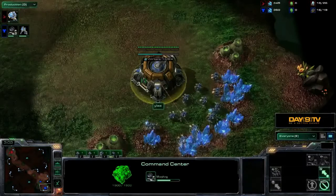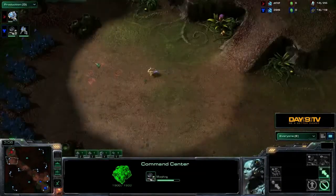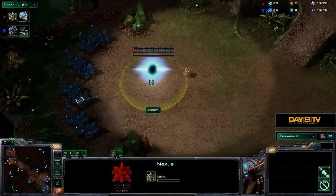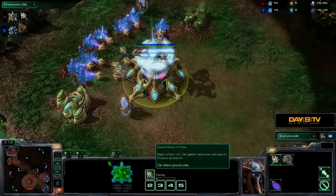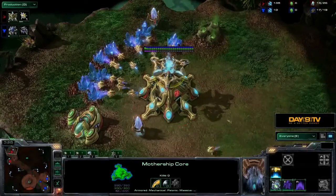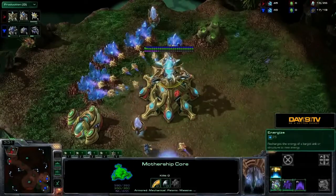We see the Protoss player getting in for a little bit of vision. Our Terran player has begun his orbital command just as he drops down his command center. Over on the Protoss side, he has opened with Mothership Core first, followed up by a Nexus — both players early expanding, with Protoss going for that brand-new unit, the Mothership Core. It's tied to a Nexus and cannot move away from it.